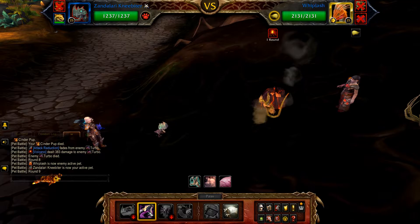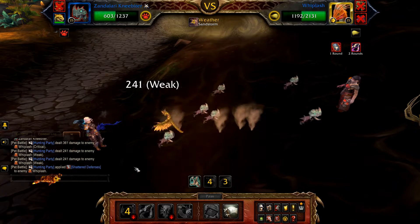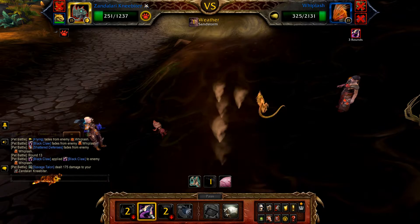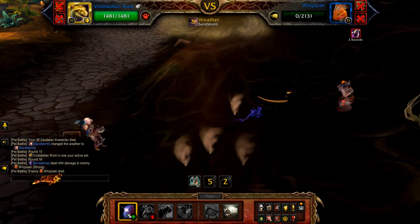Once your pup is defeated, bring in your Kneebiter. Cast Black Claw until it is applied — it may take a few tries if Whiplash is swapped in. Once Black Claw is applied, follow it with Hunting Party. Once Hunting Party has finished, cast Bloodfang. If this doesn't finish off the enemy team, cast Black Claw until your Kneebiter is defeated. Once defeated, your Void Stalker Runt enters — just spam Blink Strike until the fight is done.